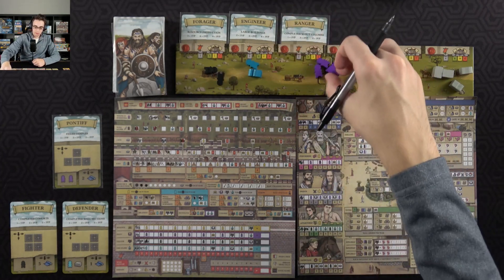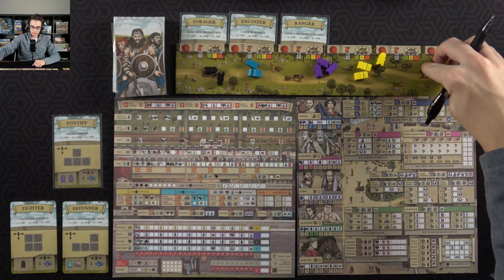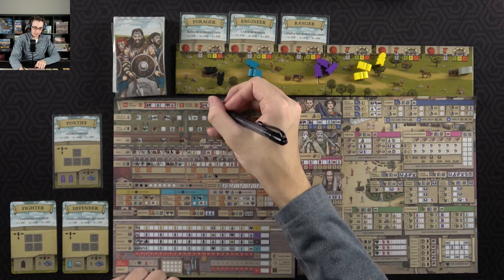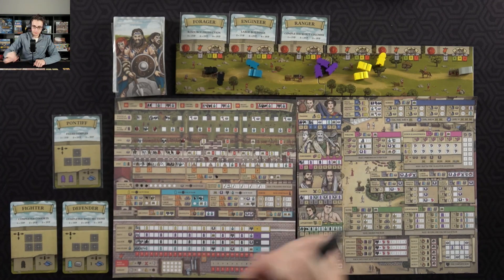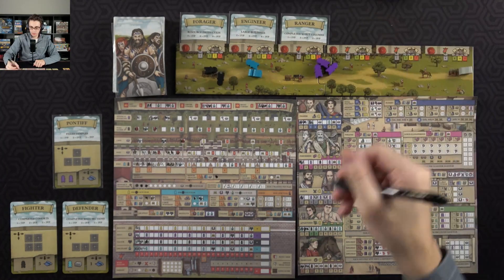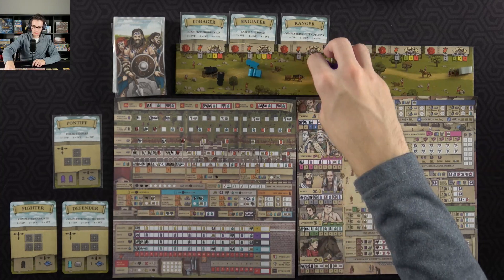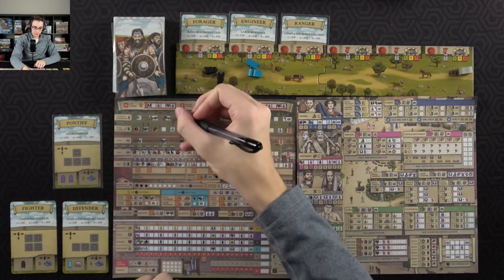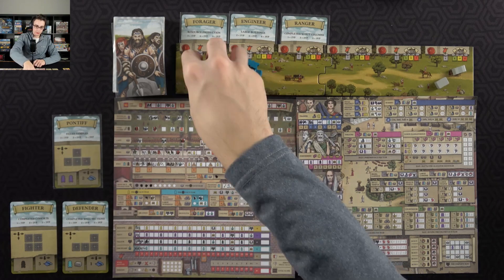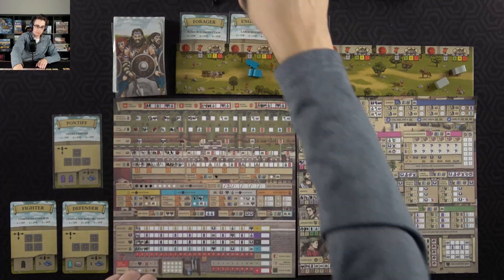The first thing I'm going to do on year number three is build the medium greenery, because that's something I pretty much always do in year three. I'm then going to spend two resources on the wall just to get that other cohort — things look a little bit even, so I'll just put it in the center for now. I'll start out by spending one civilian down here on patricians, and then two more over here on the priest track, which will get me a servant back.